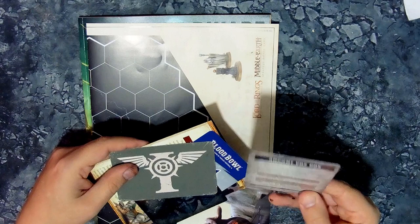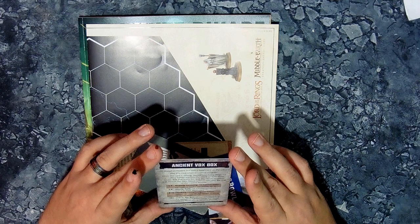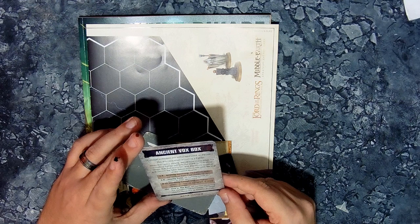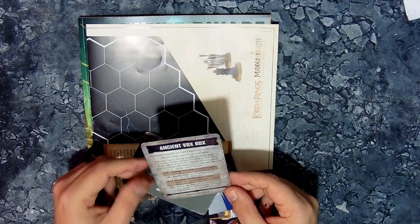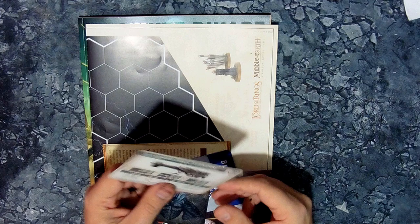For Necromunda we've got a Gang Tactics card: the Ancient Vox Box. Play this card when activating a fighter; decide how many times the activating fighter will turn the crank — 1, 2, or 3 — then roll a d6. Add the results together and consult the table. Effects last until the end of the current round. Results include Grating Harmony (all fighters within 12 reduce their cool), Jaunty Tune (all fighters within 12 add one to movement), Planking Cacophony (no fighter within 18 may be the target of gang tactics or skills), and Jack in the Box (all fighters within 12 must make a nerve test or become broken). I'm assuming you Necromunda guys will understand the ins and outs — it sounds pretty interesting.